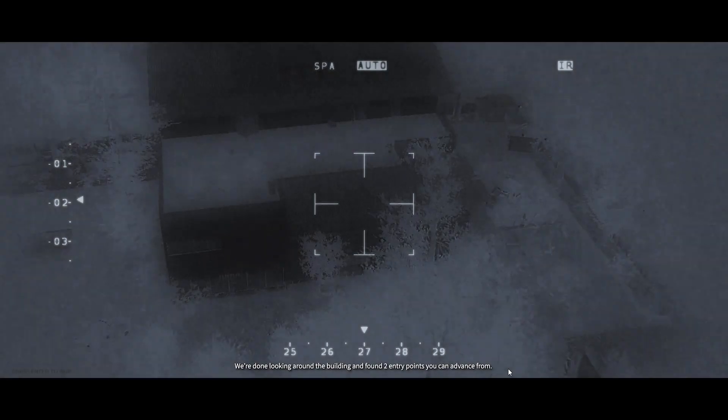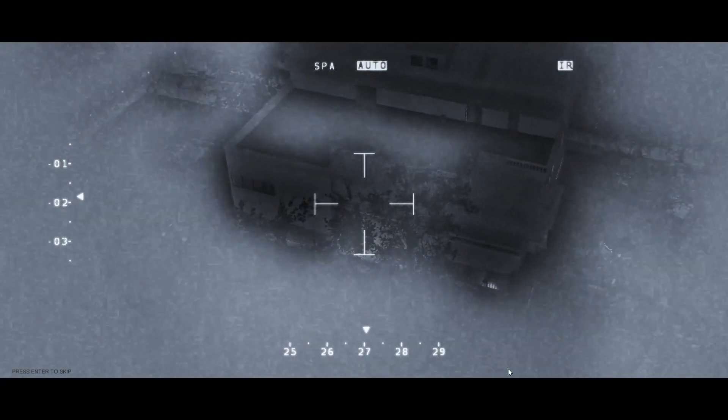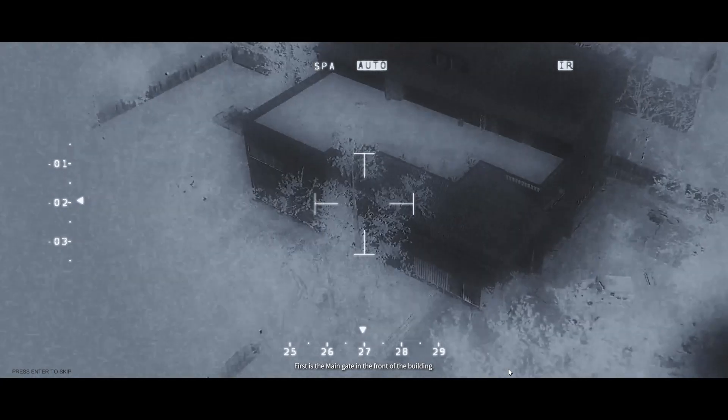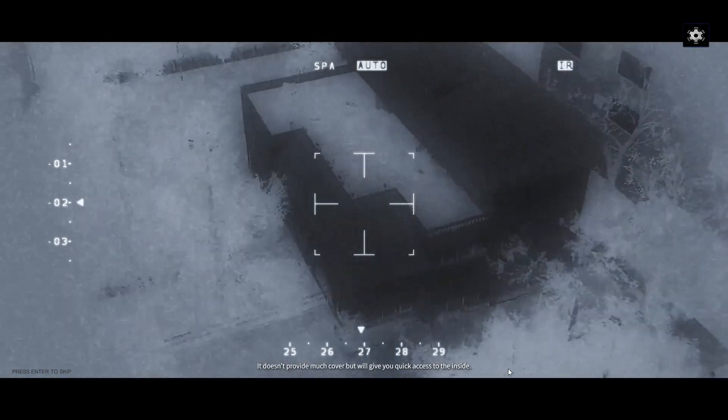Anchor 1, what's your status? We're done looking around the building and found two entry points you can advance from. Set the entry points. First is the main gate in front of the building. It doesn't provide much cover but will give you quick access to the inside.